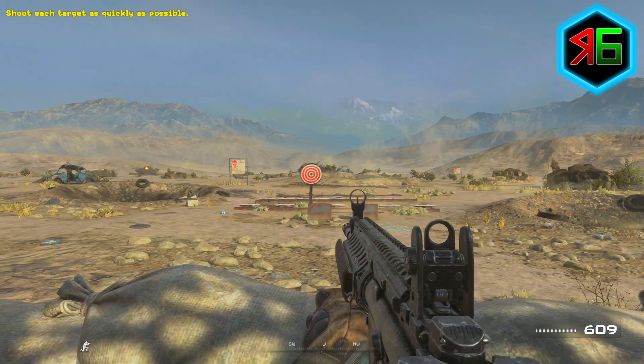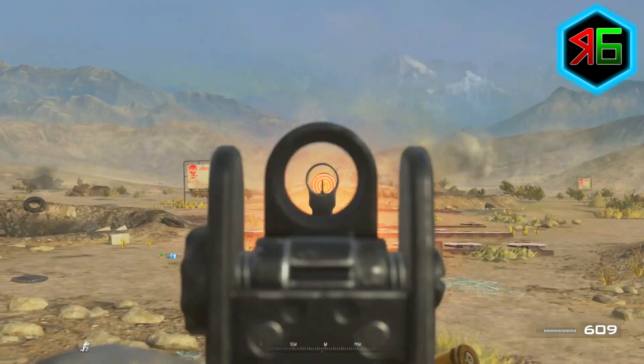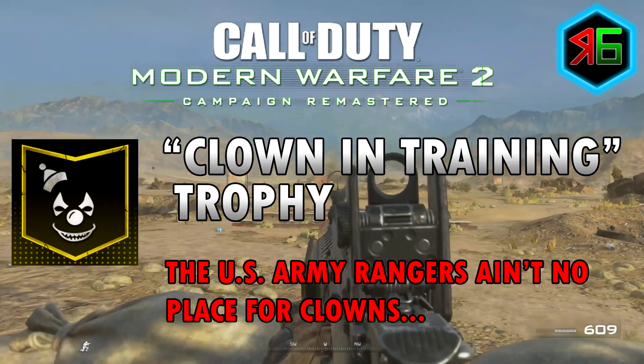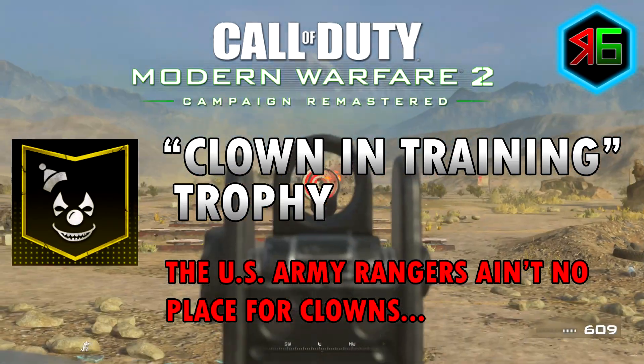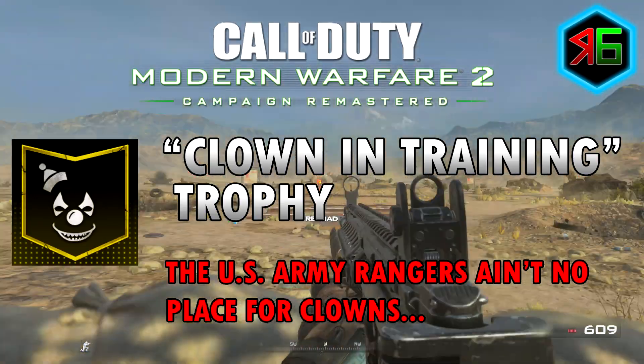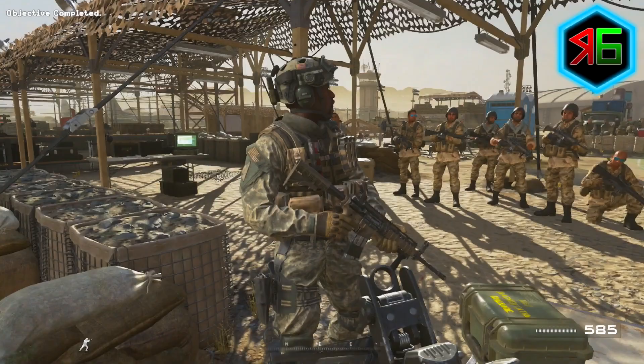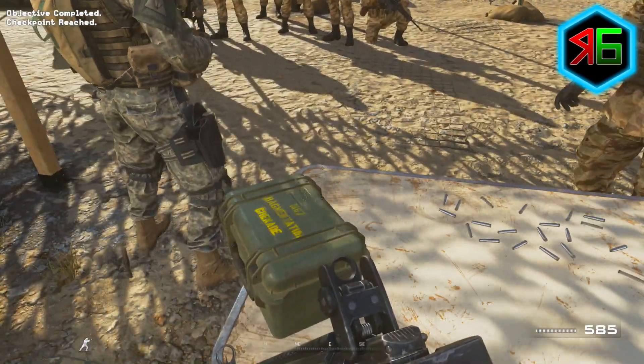Hey everyone, welcome back to another Modern Warfare 2 Remastered guide. Today I'm going to quickly show you how to do the Clown in Training trophy/achievement. The description for this trophy says 'The US Army Rangers ain't no place for clowns' — that isn't very helpful. Let's quickly break it down, and if you find it useful feel free to leave a like.